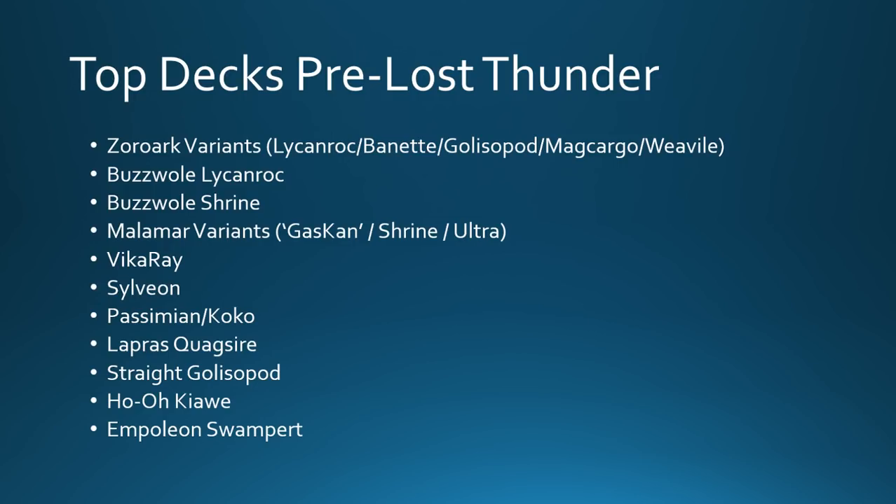It's a big non-GX deck trying to use Shrine to put damage counters all over the opponent's board. Malamar variants have done well as well, winning the last tournament in America. There's been a Gas Can list popularized by Rukan Xiao and his testing group, which is sort of a split of GXs and non-GXs using Marshadow GX as well as Big Necrozma, Dawn Wings Necrozma, and non-GX tech Pokemon. There's also been a more Shrine-focused build with Shining Lugia and a heavy Tapu Koko line, and the Ultra Malamar build — the least popular but still worth noting.